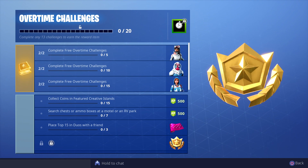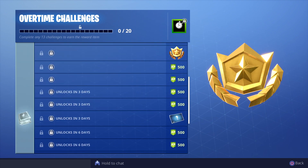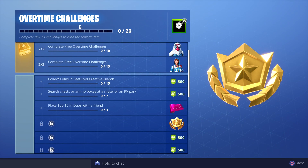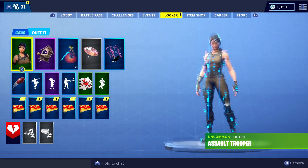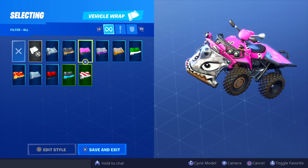We have three challenges to start off today: we have to collect coins in featured islands, place top 15 in duos with a friend, and search chests or ammo boxes at the motel or the RV park. As more time progresses and as you complete more challenges, more and more challenges will unlock for you to complete.